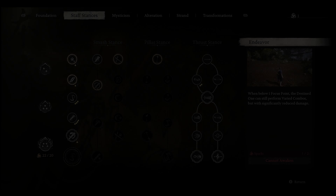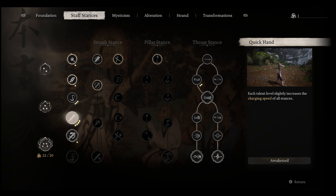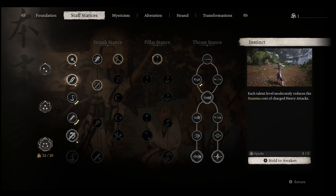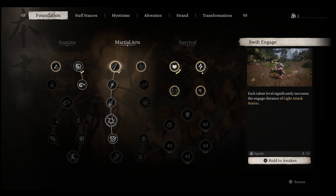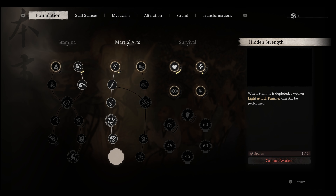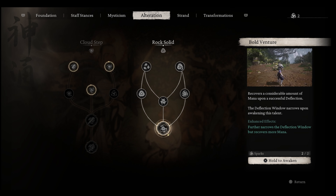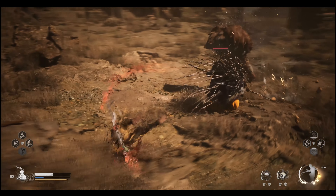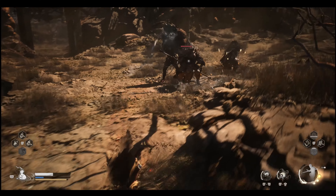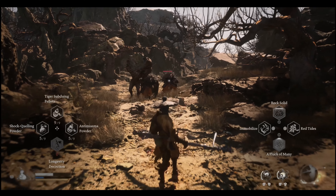My skill tree isn't that important, but I used the Pillar Stance against the Tiger Vanguard and the Thrust Stance against the Yellow Wind Sage — both are pretty okay. The other skill I'd suggest is Rock Solid, because it doesn't use a lot of stamina and the cooldown is really fast. You can use it again within like 10 seconds every single time — it's really powerful.